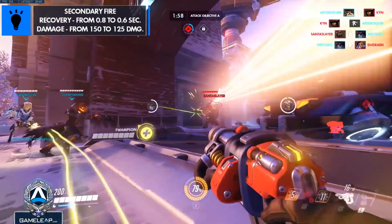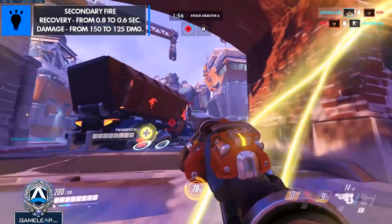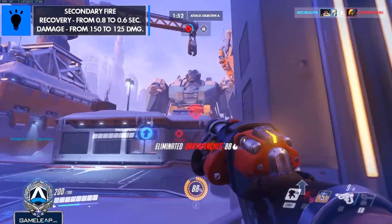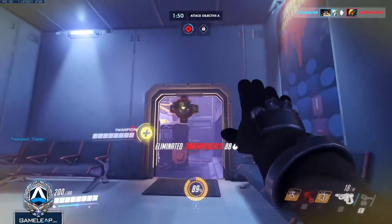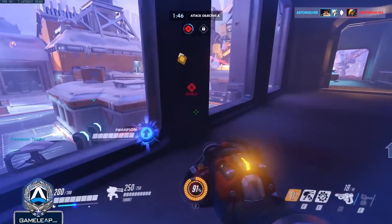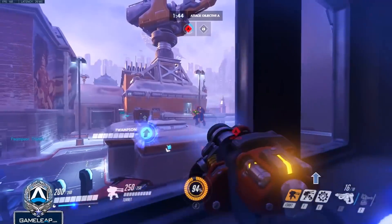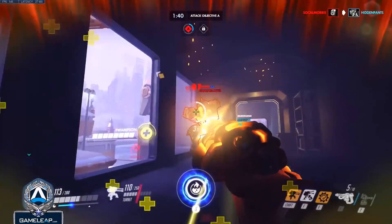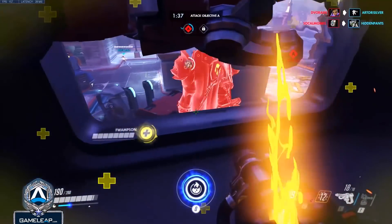For the right-click, they lowered the recovery time between each shot from 0.8 to 0.6, meaning you can now shoot right-clicks one after another much quicker. They decided to lower the total damage per shot from 150 to 120, meaning your right-clicks will do less damage per shot, but you will be able to fire them much quicker.